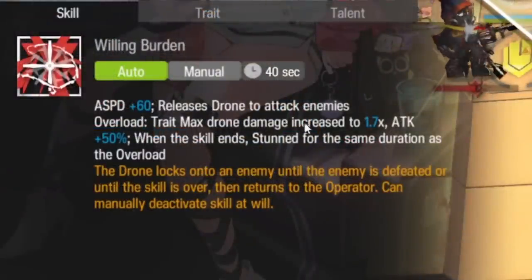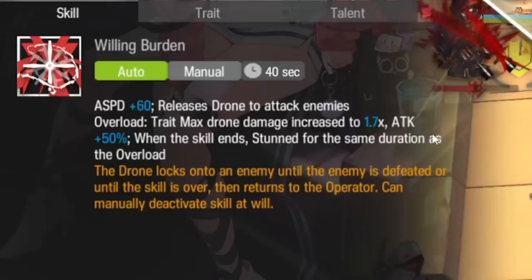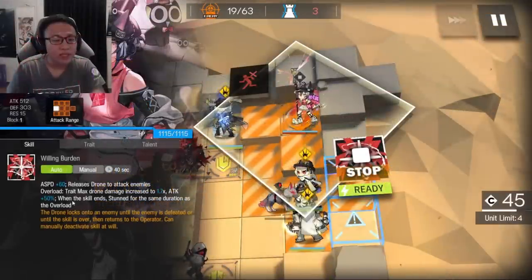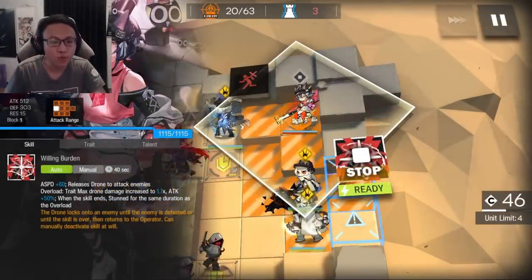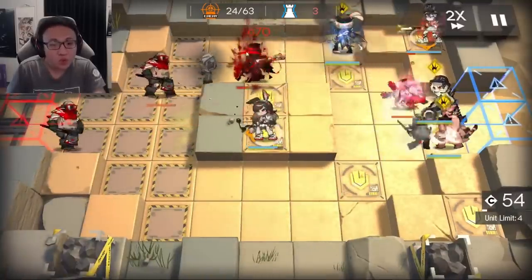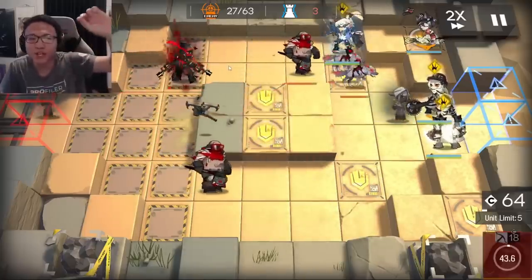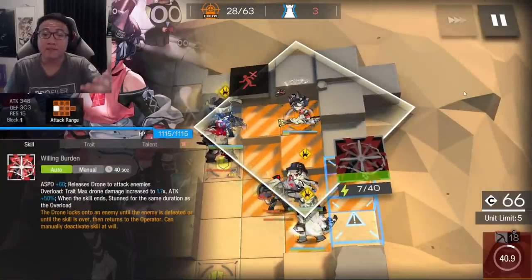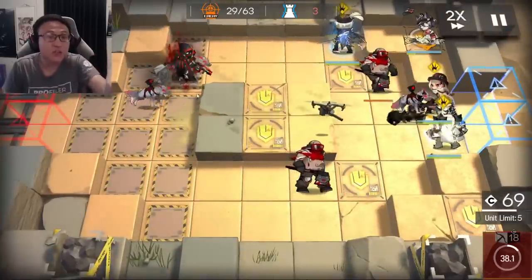Overload states that the max drone damage increases to 1.7 times, which is about 170% of Rock Rock's attack, and the attack of both Rock Rock and the drone will increase by 50%. When the skill ends, Rock Rock gets stunned for the same duration that you used the Overload. But just take a look at how the Overload helps the drone dish out a huge amount of damage, almost killing Skull Shatterer. This is an E1 Rock Rock - at E2, or with a little more damage, Skull Shatterer will definitely be killed.